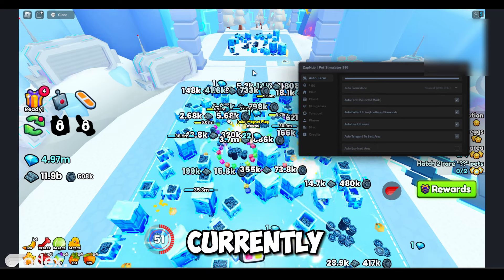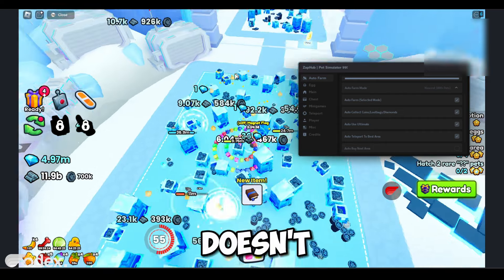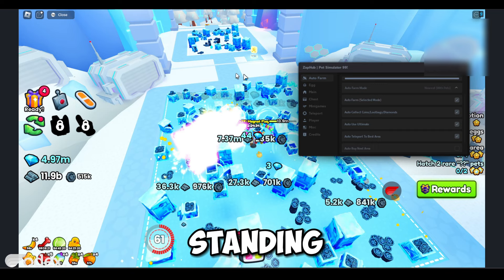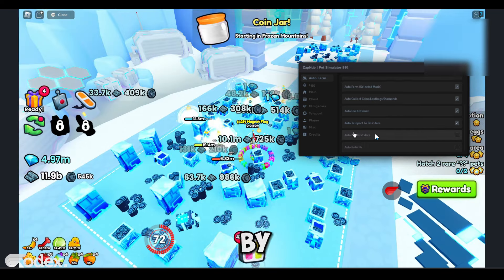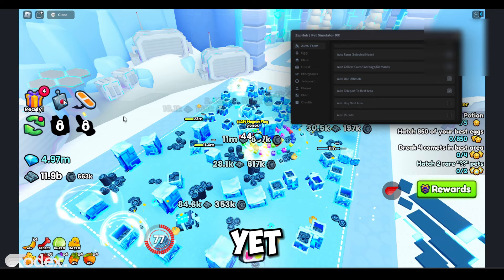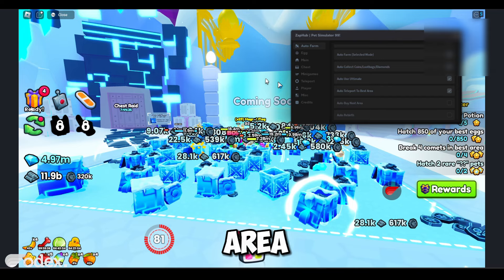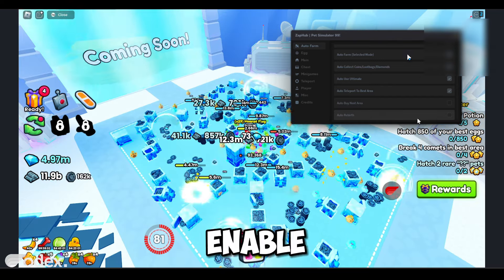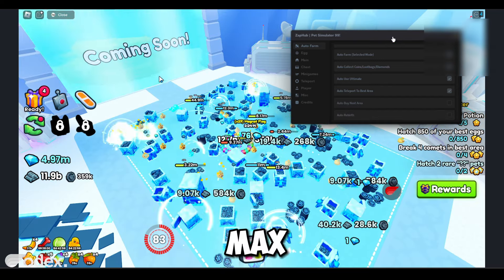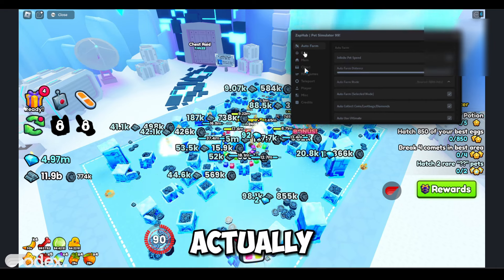Enable auto teleport to best area and it will start auto farming. This is currently a populated server so it will lag a bit on your emulator, but it doesn't matter since you're just standing still anyway. You can also enable auto buy next area if you're not in the latest area yet, and auto rebirth if you're not on max rebirth already.